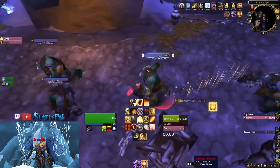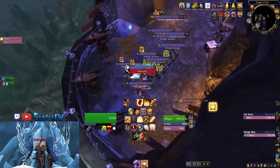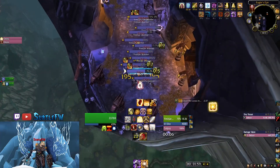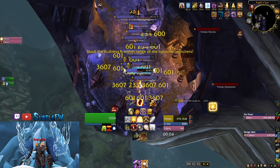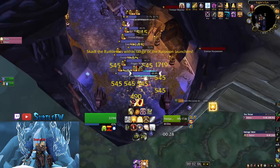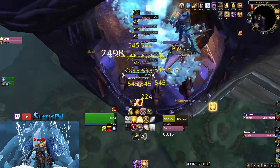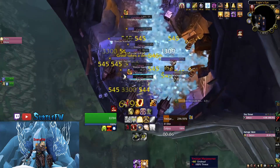You're just going to run directly toward the end of the gauntlet and focus the witch doctor. They have a curse they can put on you that really, really sucks, so try to kill them before they do that. Then you're just focusing down harpooners — you need to kill three of them before Skottie comes back around, or you're going to have to wait for a whole other pass and you'll lose a lot of time.